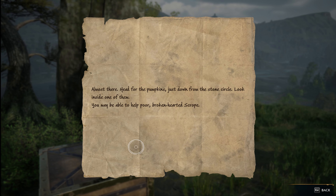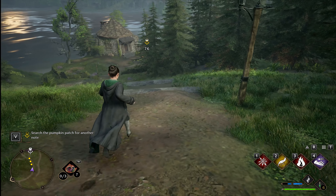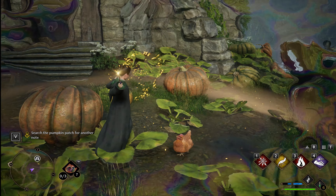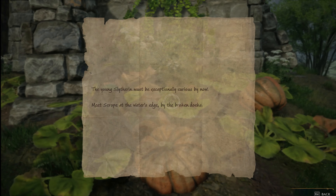There's another note hidden in a pumpkin — I know just where to look. Remember the Prisoner of Azkaban movie? Does this look at all familiar? Revelio will reveal which pumpkin to destroy. There it is — got the note.